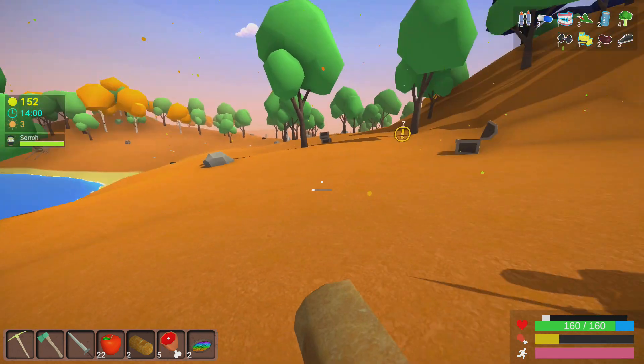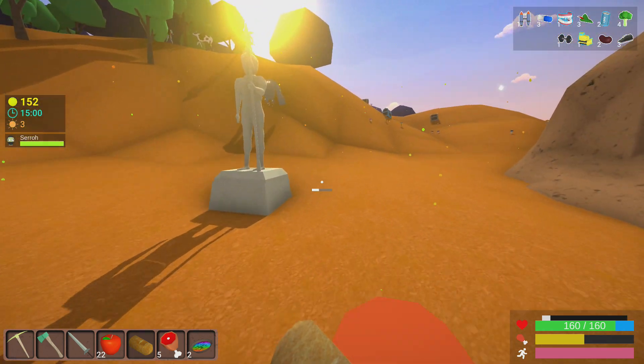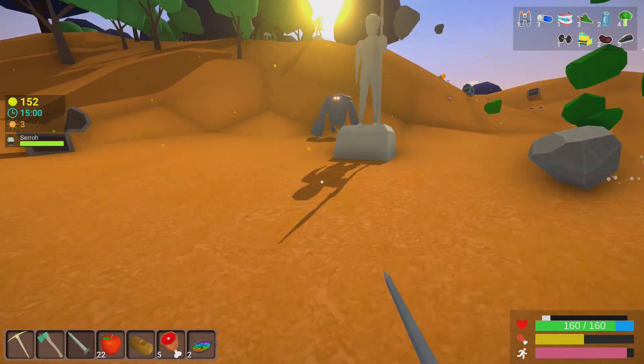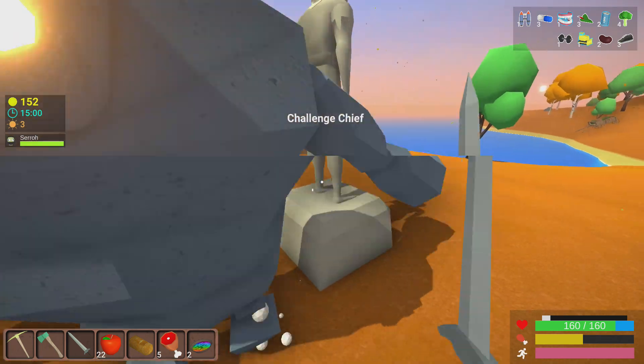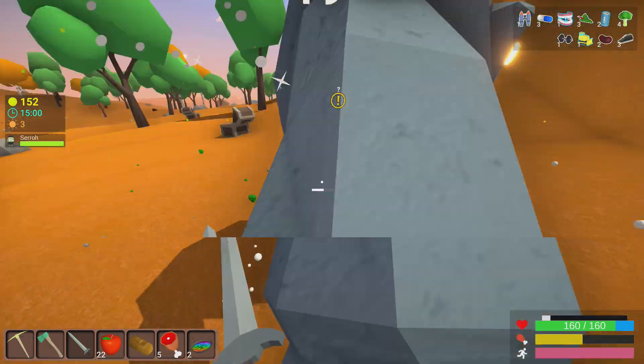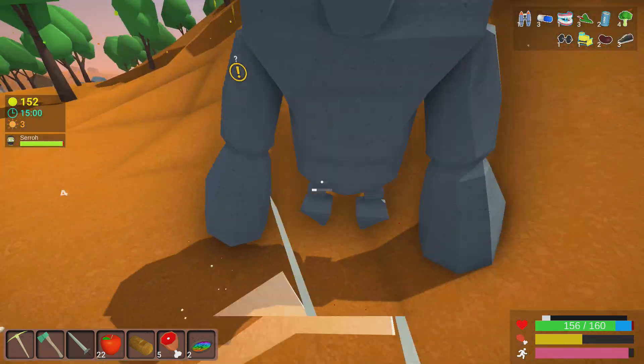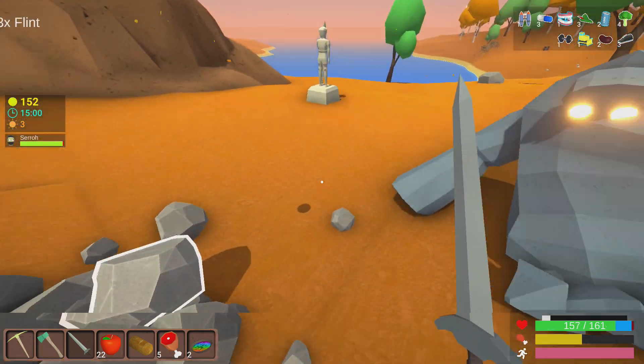I'm going to eat some bread real fast. I am on a random seed - this is my very first seed. This new update is super easy. The villages, the trading system - you can just buy anything. I bought this Adamantai axe right here for only 75 gold, got it on the first day.